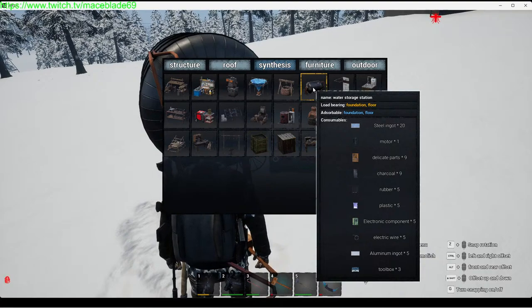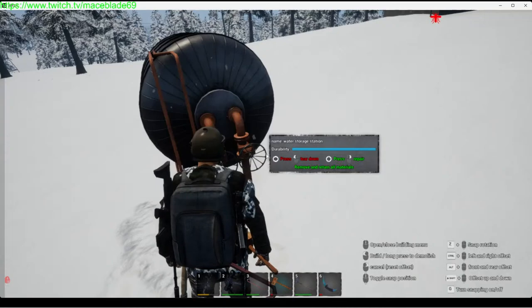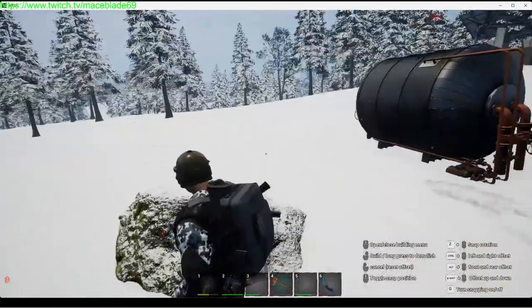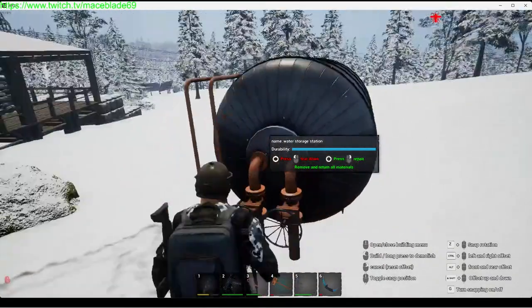Rubber and plastic — not really a whole lot, just five of each. You should find them in probably two lathes if you're out and about. Electronic components and electric wire aren't bad. You'll also need aluminum ingots and three toolboxes. Really the hardest part is going to be your steel ingots — that's your bottleneck.